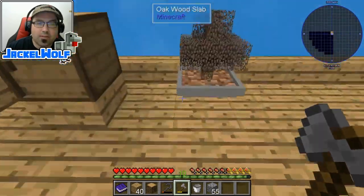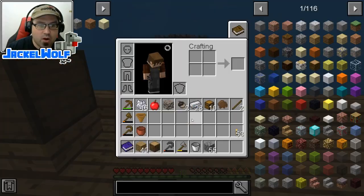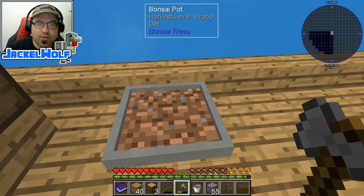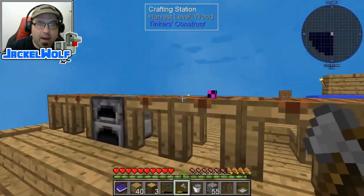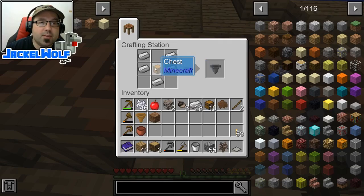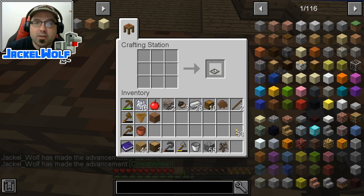Where these bonsai pots become really useful is once we upgrade them to a hopping bonsai. We're going to wait until that's 100%, harvest, take that tree out by right-clicking again, and break that bonsai pot. Then we come back to our crafting table and we need a regular hopper. A vanilla Minecraft hopper is simply one chest in a crafting table with five pieces of iron. Put that hopper together with the bonsai pot and we now have a hopping bonsai pot.